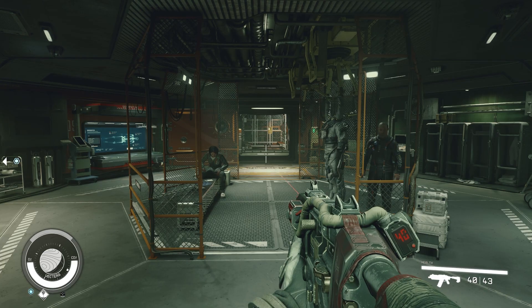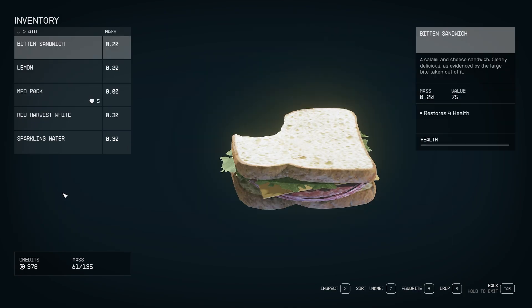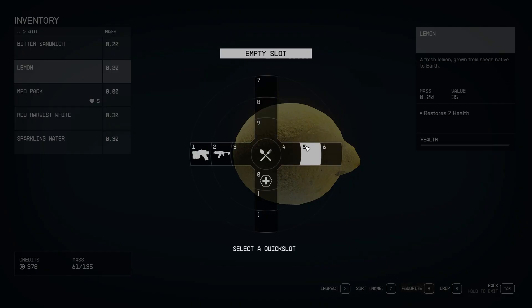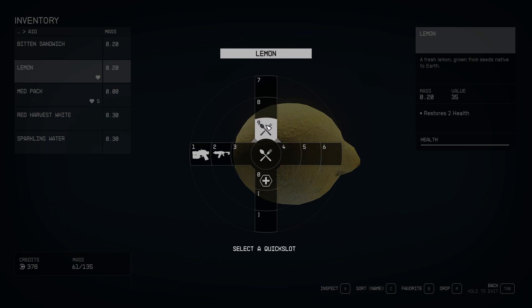To put items on these quick keys, open your inventory. Go to a section — for example, the aid section — and choose an item like a lemon. On the right-hand side, select the 'Favorite' option or press the corresponding key. It will bring up a menu showing what item you're assigning. I have zero set for healing already, so I'll set this lemon to nine. Now if I click Favorite again and open that menu, my lemon is set to nine.